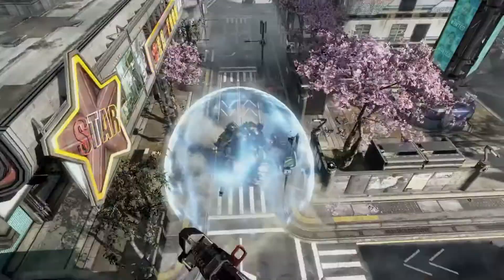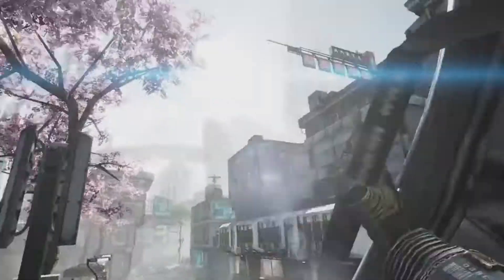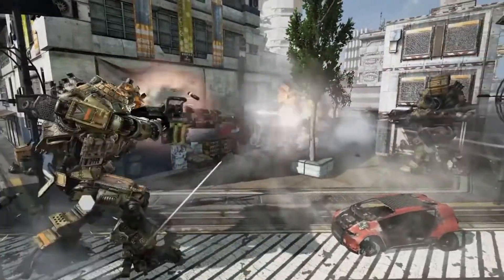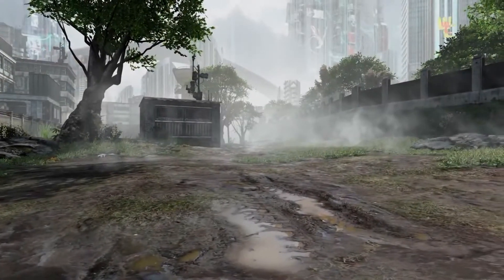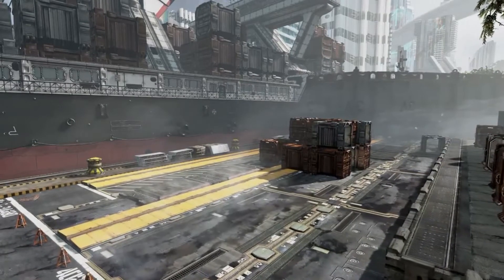Once in your Titan, use the narrow streets to your advantage. Corners and alleys allow you to bottleneck your opponents or pin an enemy Titan. If you do get overwhelmed, escape into the park or along the docks. Both spaces are more open and allow you to flank your enemies.